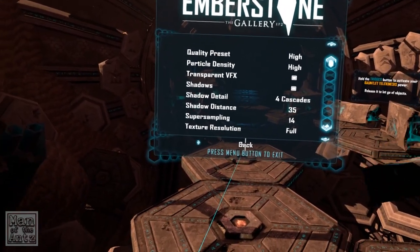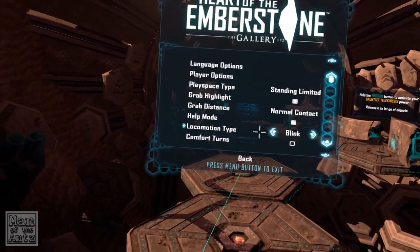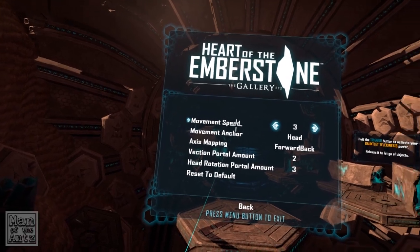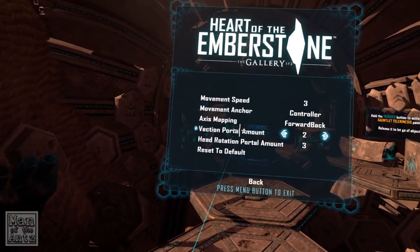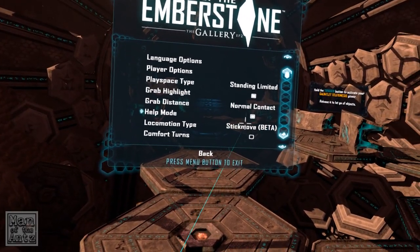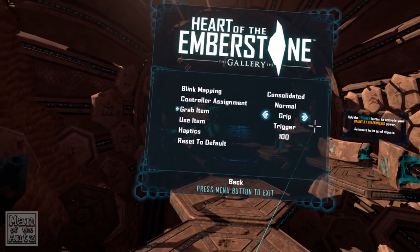We'll put it on the least high setting. Game options: language, player play space type — standing, standing limited. That's what it defaults to, so we'll leave it. Grab distance normal, locomotion type — I thought it said 'sick move' — comfort turns, no thank you. Vection portal, I don't know what that is. Stick movement speed three, movement anchor controller, axes mapping forward-back. I'll leave that on controller.